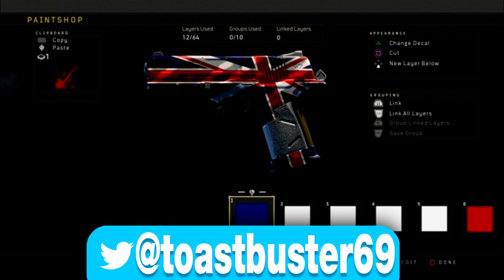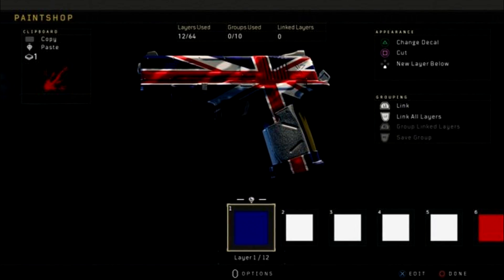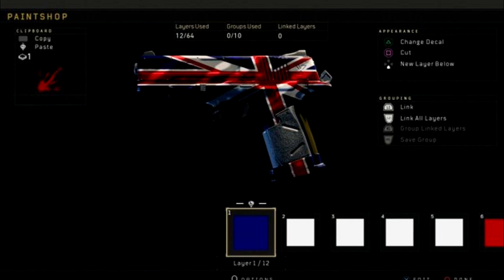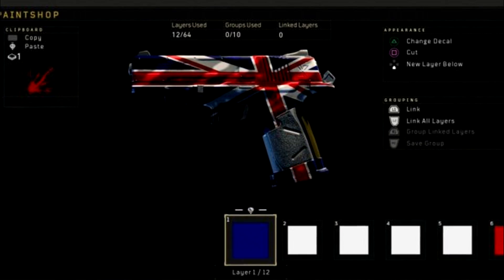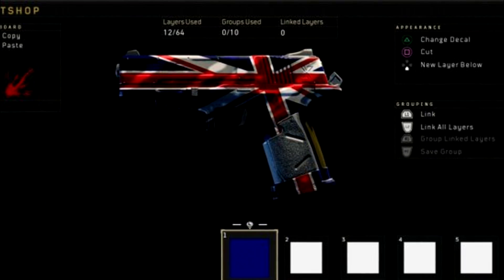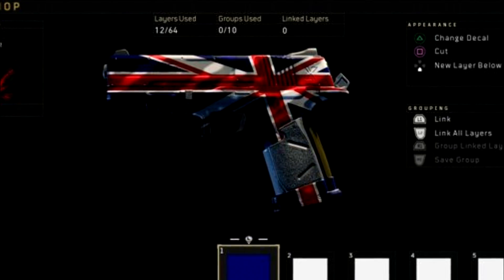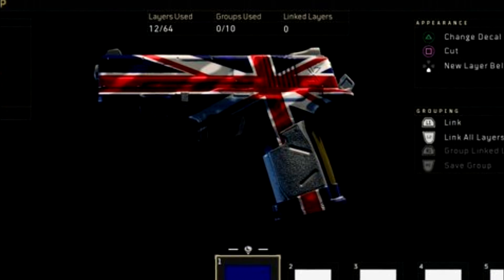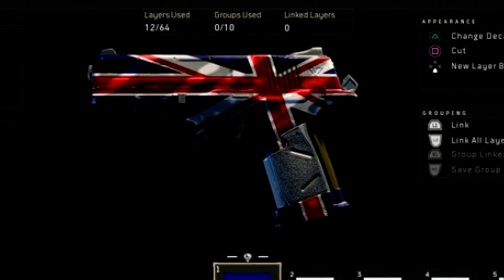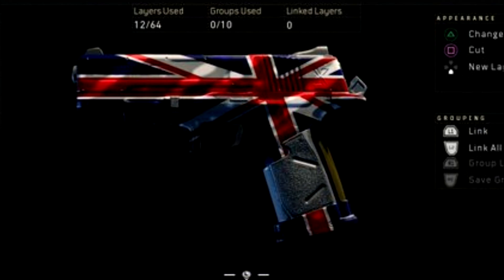We've got one by Toastbuster69, and this is obviously the Union Jack, the flag put onto the weapon. We've seen something similar before with the American flag. This paint job did an incredible job making the weapon camo actually look like a flag — putting shading in specific spots to make it look like the wind is blowing through the flag. You can see the ripples, and he did a really incredible job making it look a little bit 3D. Also, this is a perfect example of how a paint job doesn't need to be too complex to look really good. This paint job is only 12 layers.